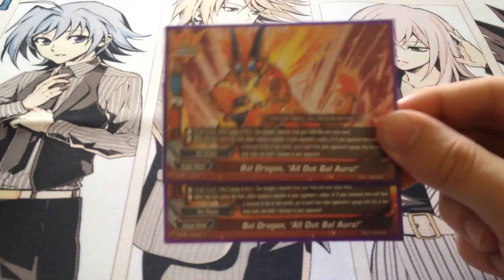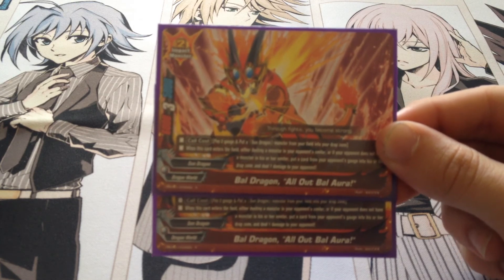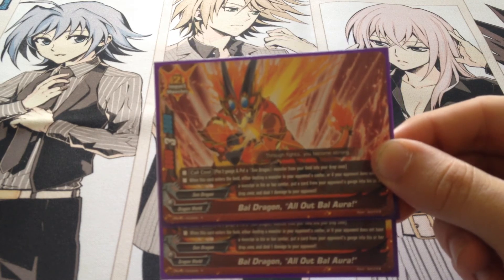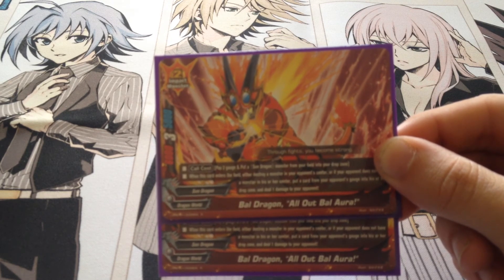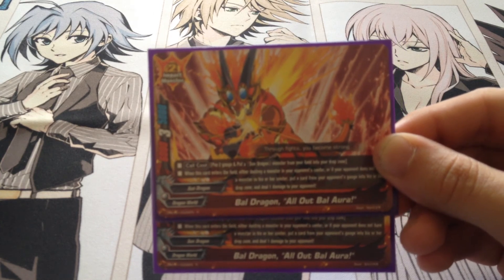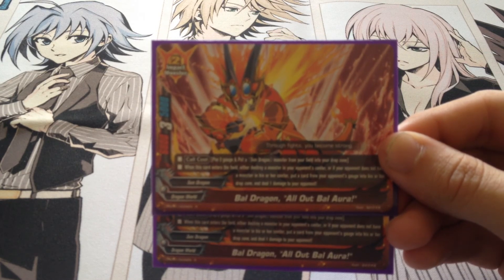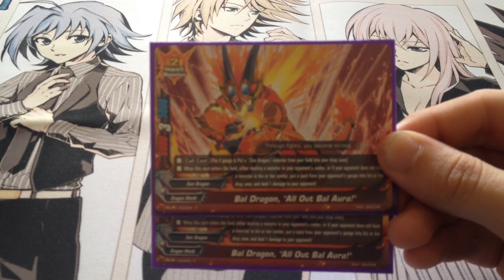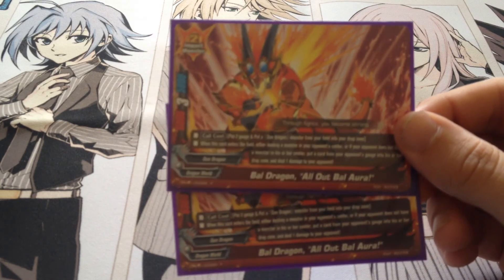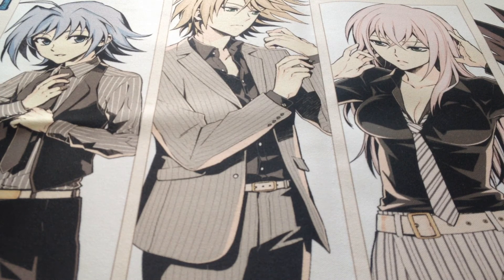Then we have two Bowel All Out Rage. Pay two gauge, put this on top of a Sun Dragon on the field, and put marks from your field into the drop zone. When this enters the battlefield, destroy a monster in your opponent's centre — or, if your opponent does not have a monster in the centre, put a card from your opponent's gauge into the drop zone and deal one damage. Very good utility card — free crit as well, with 6,000 attack and five defence, becoming four crit. But if you don't have it on the field it's done. And that's it — that's the deck.